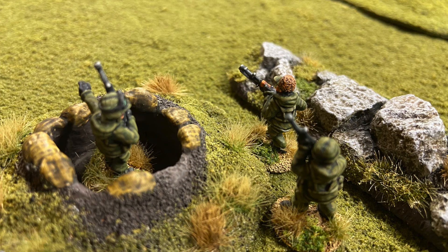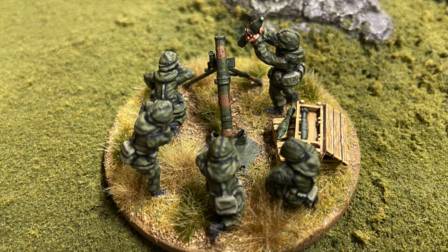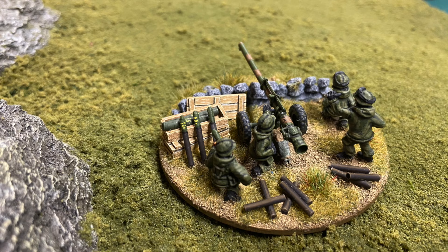Another view of an Argentine position further back. This is the Argentine 120mm mortar with its bigger crew, positioned a little further back on the rock spine. And further back again is the Argentine 105 recoilless rifle that they managed to drag up on top of the hill.